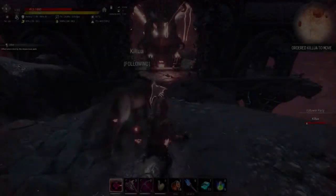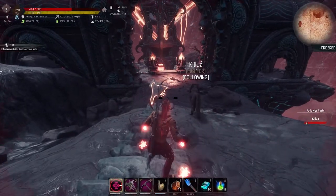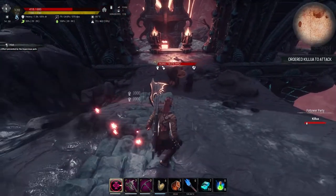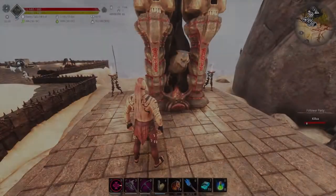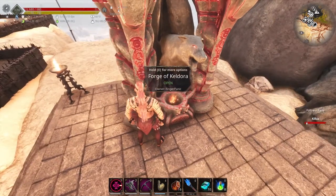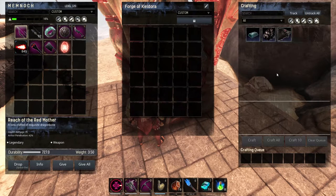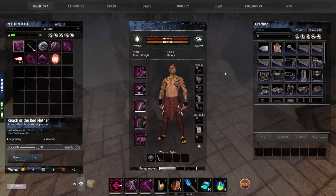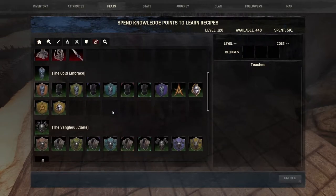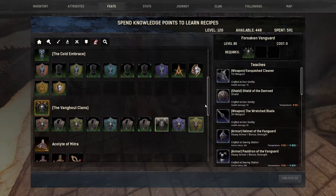So you need to be strong enough to handle the mobs in the Volcano Biome and properly insulated from the heat to avoid heatstroke. You can also craft Onyx Core in the Forge of Kildora. This can be unlocked in your feats at level 80 and can be handcrafted if you are in the sub-faction of the Forsaken Vanguard under the Bengal Clan.